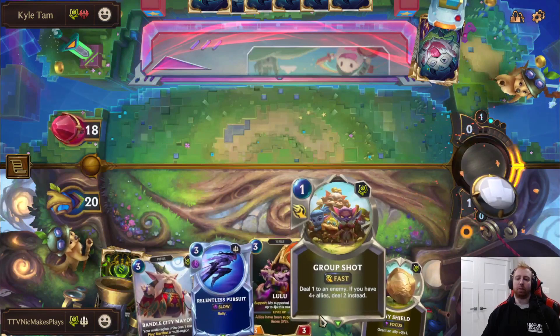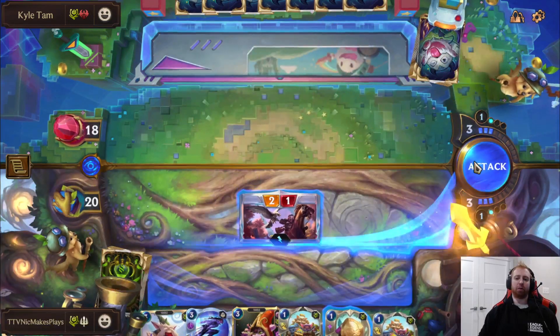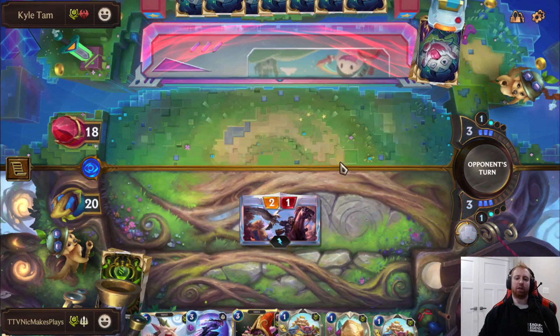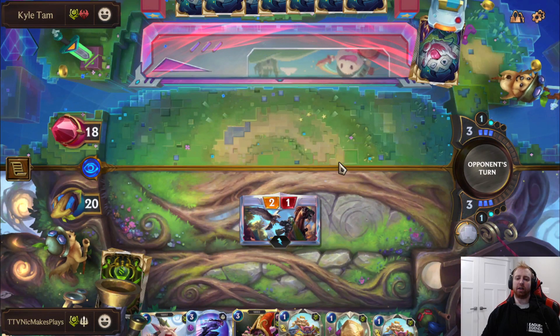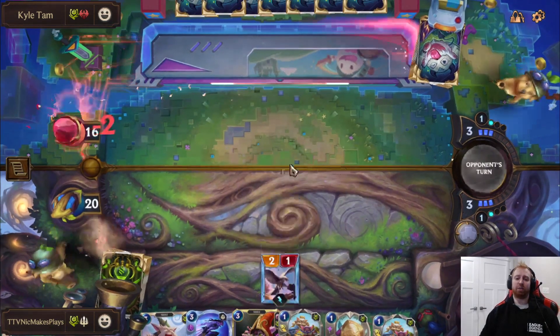When I play Mayor, I usually always just open attack because I'm not attacking with Mayor. So we'll chip for two, which actually matters a lot in our deck. He might Group Shot here, which is pretty good — or something like that. That would be a good one for him because Fleet Tracker is a strong card, I really want to keep it.